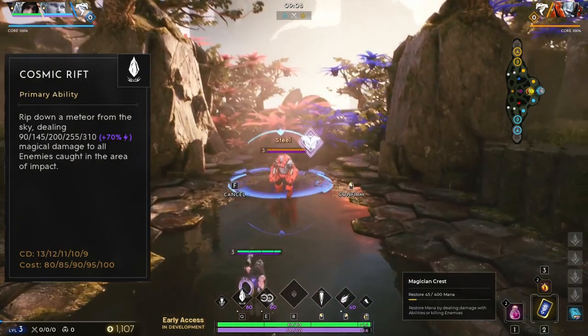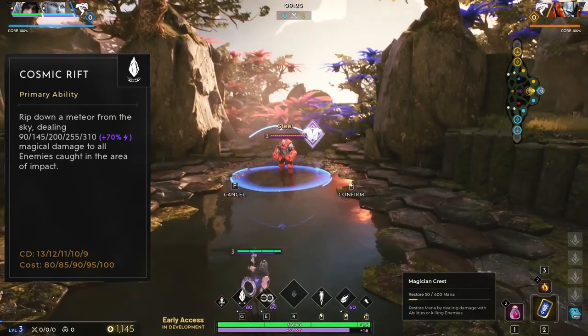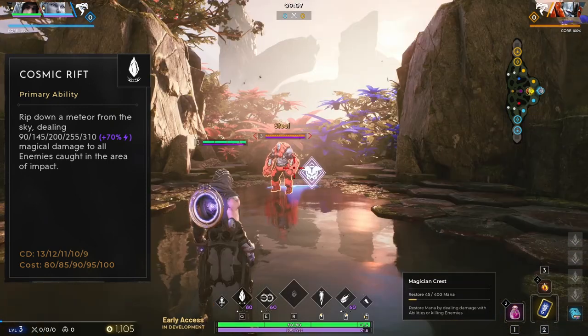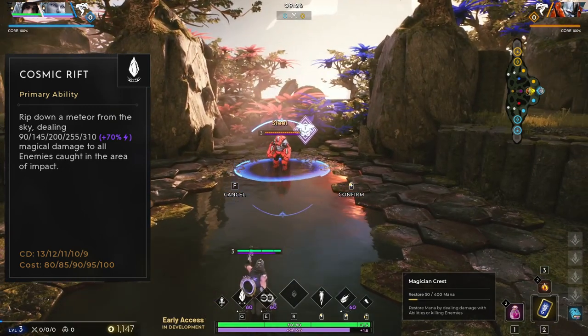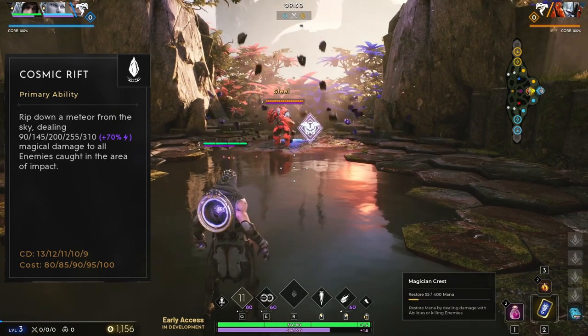Gideon's primary ability is called Cosmic Rift. When cast, Gideon summons a meteor that falls from the sky. This deals magic damage to all enemies in its small area of impact. This ability scales very well with magic power and will be your main burst damage ability. By default, this is bound to Q. Use this after slowing your enemy to make it easier to hit.